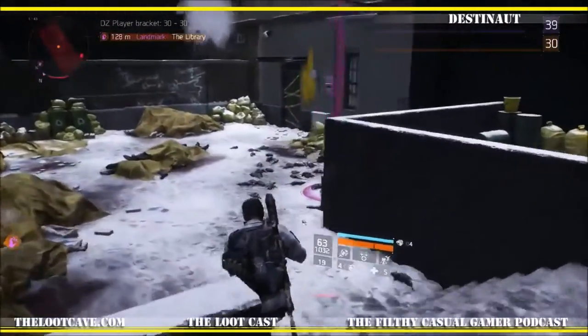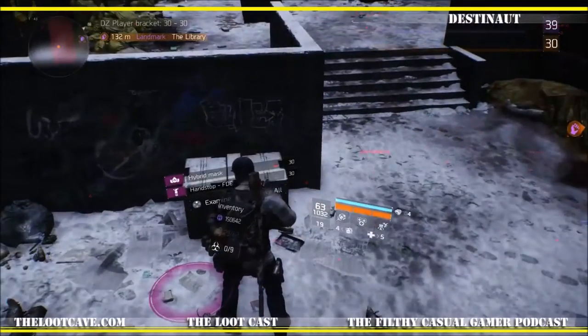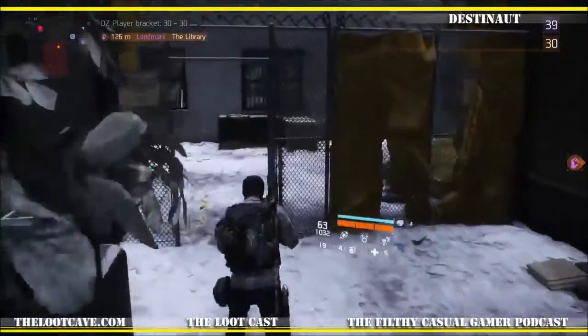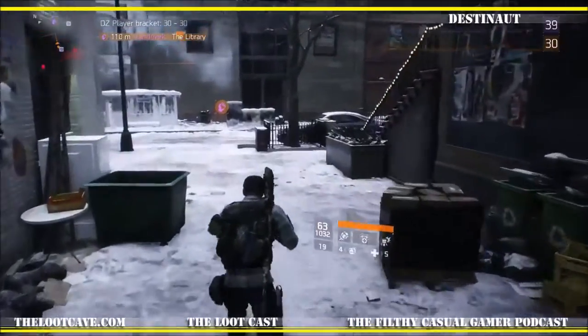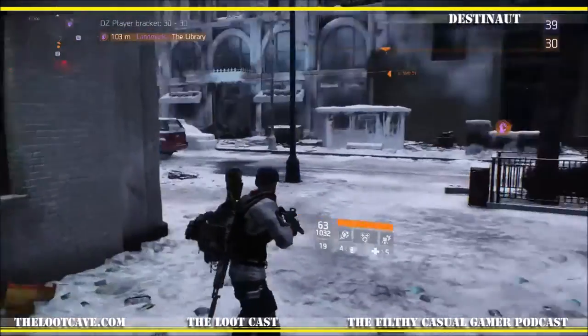If you're level 20 or 15, you can still do this route. Obviously, if you're going to jump in at the 34th Street entrance, you'll probably have to be higher level — probably 20 plus. It's doable. I wouldn't recommend jumping in at DZ1, because I haven't found a lot of Division Tech down there.